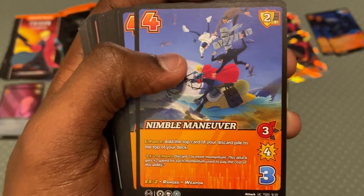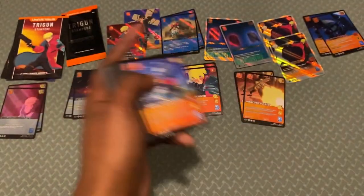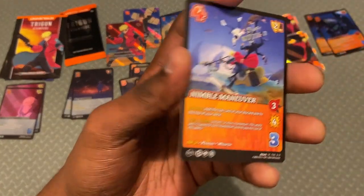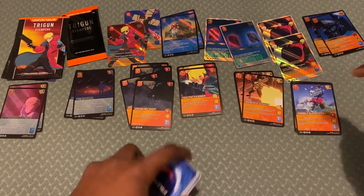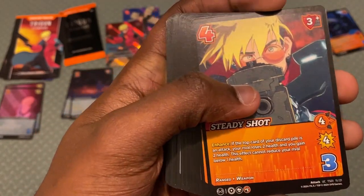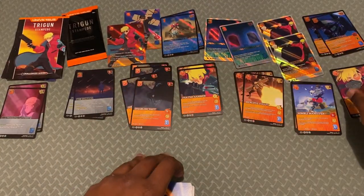'Nimble Maneuver' — enhance: add the top card of your discard pile to the top of your deck. Since you're milling, this is actually a pretty cool enhance. If you discarded an attack you really wanted, you can add it back to the top of your deck. 'Steady Shot' — enhance: if the top card of your discard pile is an attack, your rival loses two health and you gain two health, though they can't be reduced below one. A little burn is never bad, and fire is literally the symbol of burn both in reality and in gameplay.